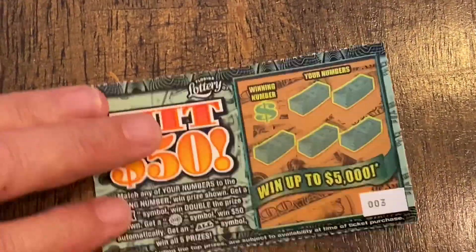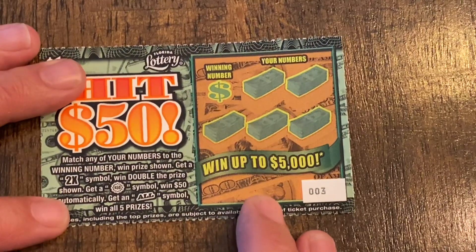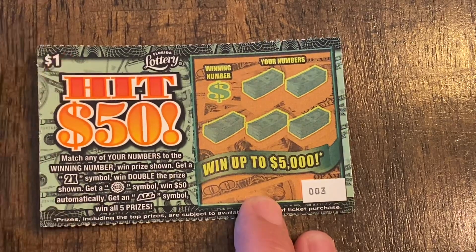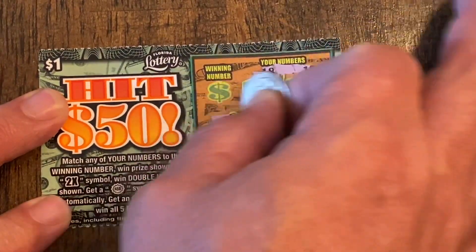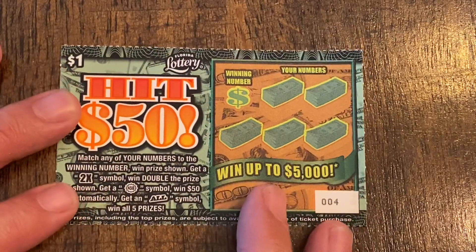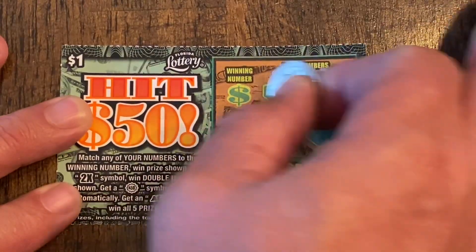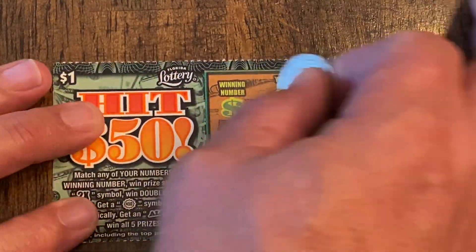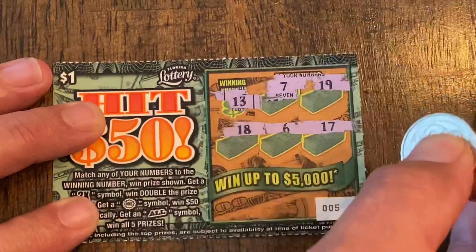So if you saw yesterday's video we hit profit. This Hit 50 is a matching number game with a 2x multiplier — match the prize for 50 bucks, or find the burst symbol to win 50, or the all-symbol to win all five prizes. Numbers are 18, 19, 1, 9, and 12 — no match there. Next row: 13, 3, 1, 6, and 19 — that's a 14. Last row: 7, 19, 18, 6, and 17 — that's a 13. No win.